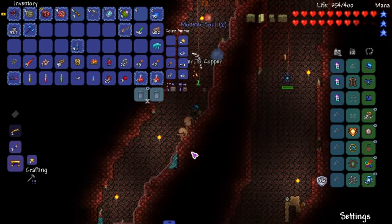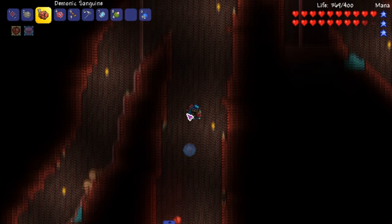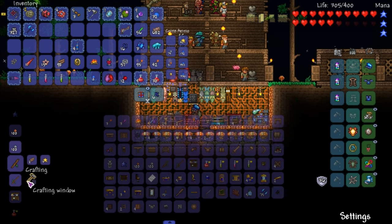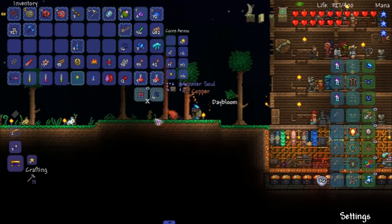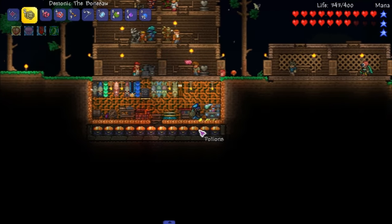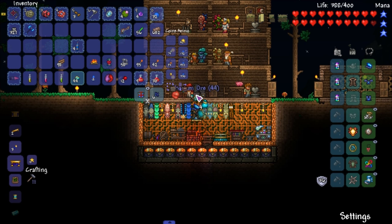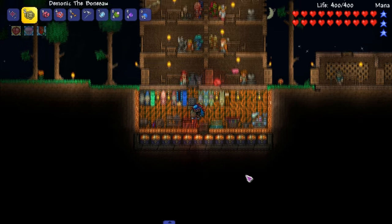Let's try and get another one because we don't know how easy the Slime God will be for this character. I thought it was 30 but I needed 50 — definitely not enough. Now that I know, let's get out of here. Let me kill rabbits and quick stack everything. I got space in there. Let me turn this into thorium and restack them.